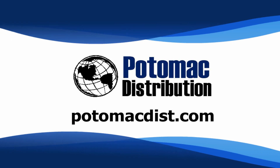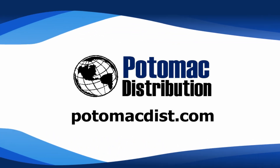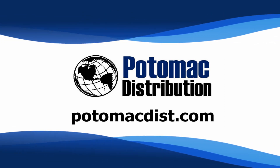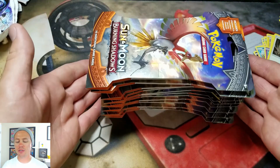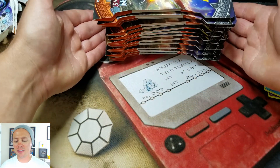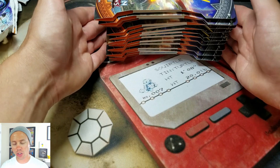Cards in this video were purchased from Potomac Distribution. Check them out online at PotomacDist.com. What's happening guys? Pokemon Unwrapped here and welcome back. Today we'll be continuing my segment where I'll be opening up Burning Shadows booster blister packs until I get an ultra rare.